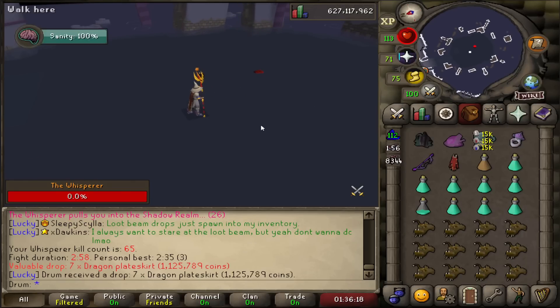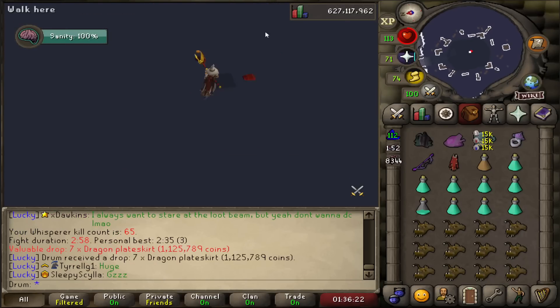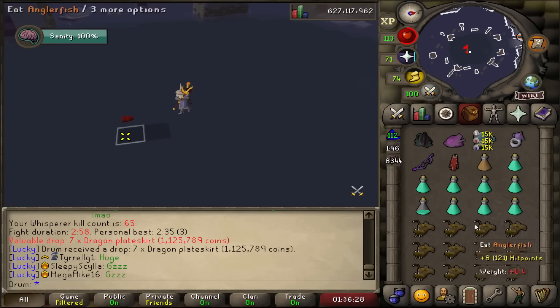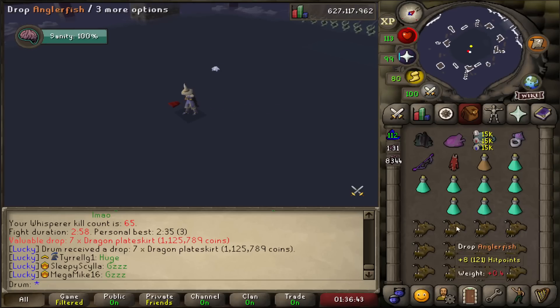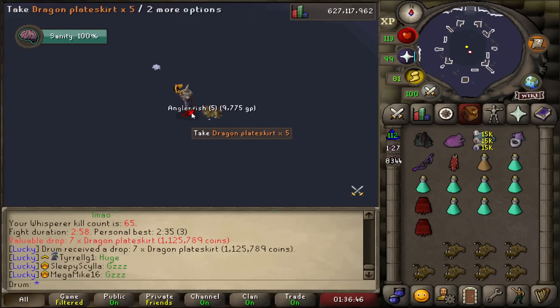Seven dragon plate skirts — wait, they're not noted? That's bad. I need to pick those up though. Maybe I should have brought a ring of wealth. I thought they were going to be noted. Why is this not noted? No one told me I needed to bring my ring of wealth to note these things.